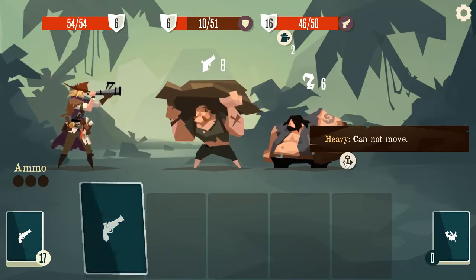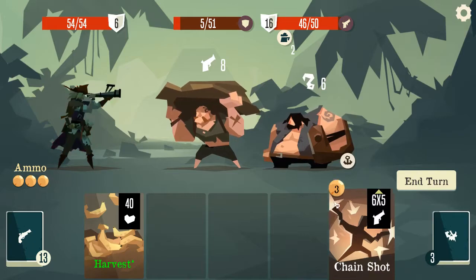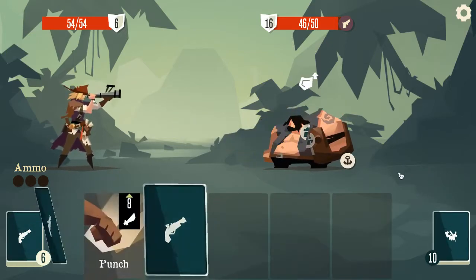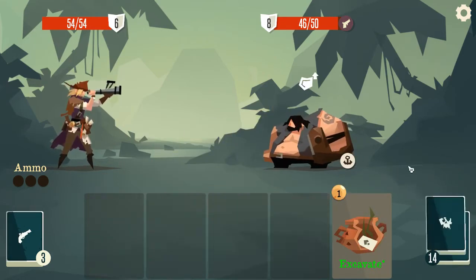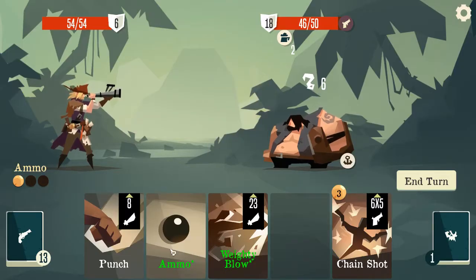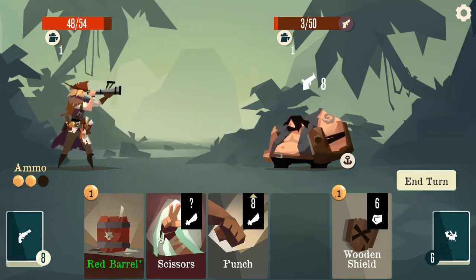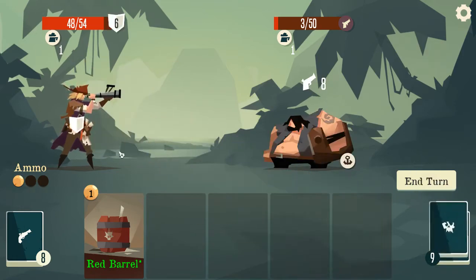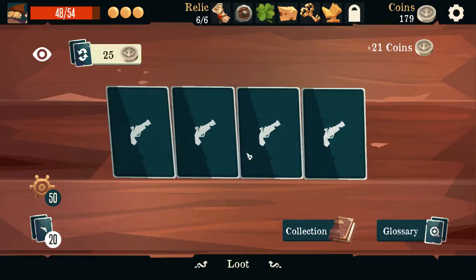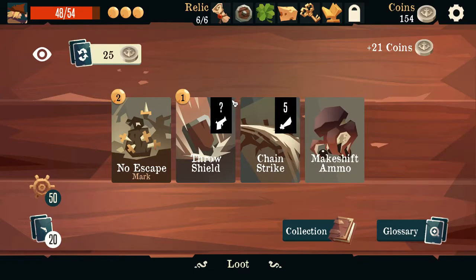He's got 16 health — it'll kill him. Seems unnecessary though. He missed, that's good. We can't actually do anything — we're still waiting on ammo. There's our ammo. Ammo, excavate, ammo, chain shot. Oh so close. God damn it. Really? I mean he missed, but still. I don't think so.